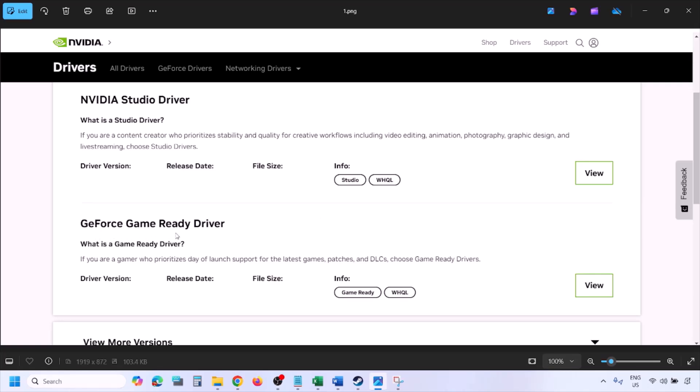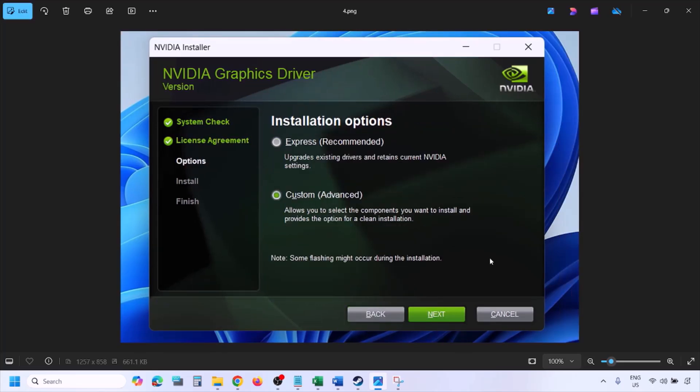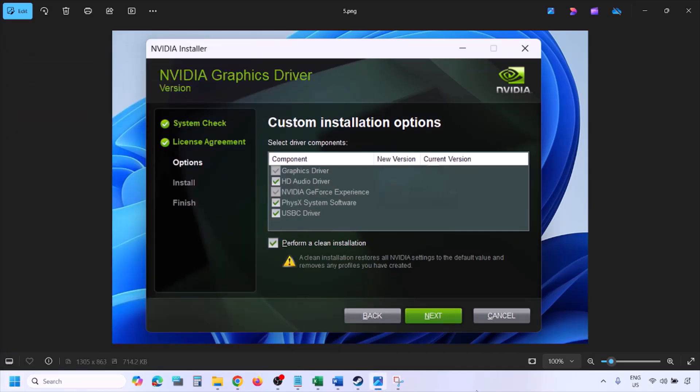Once you click on Find, you will see the latest GeForce Game Ready Driver. Click on View, then click on Download and let the download complete. Run the exe file, click on Agree and Continue, then select the Custom option — by default Express is selected. Click Next, then put a check on the box which says Perform a Clean Installation, click Next, and let the installation complete. Once done, restart your computer and launch the game.